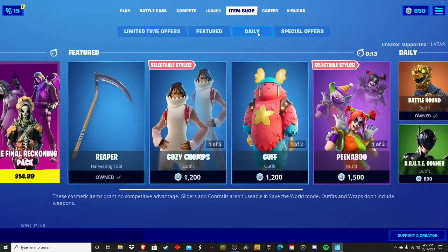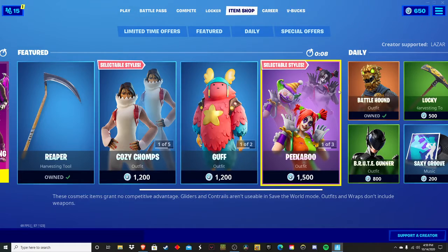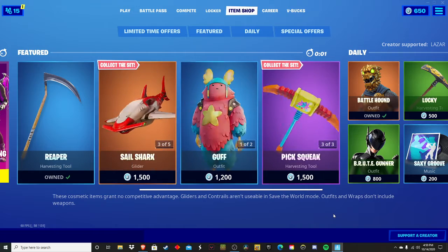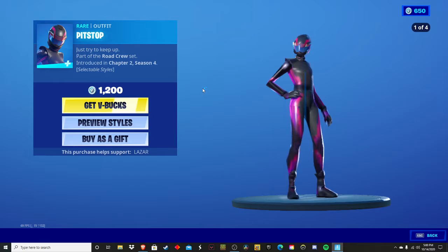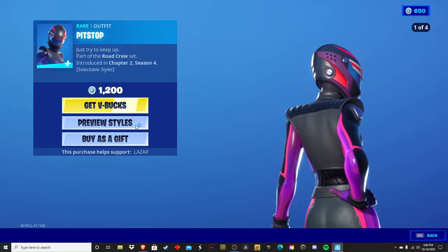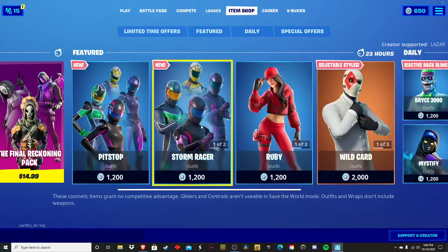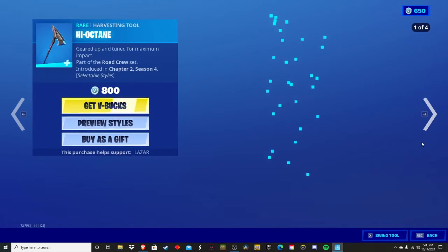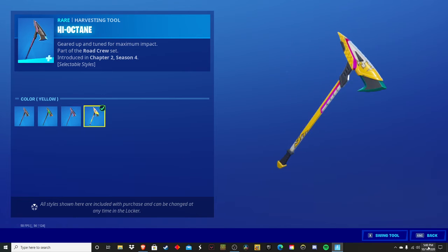I bought the Playmaker — PG Playmaker. Six seconds for the shop to change. We got the Pit Stop skin with four styles, the Storm Racer with four styles again, and the High Octane harvesting tool with the same styles.